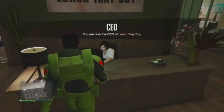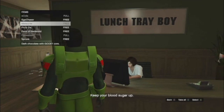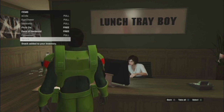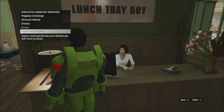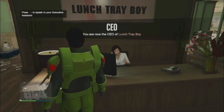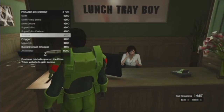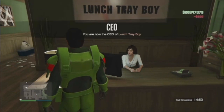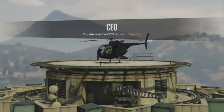Next on the list, I recommend selling your excess goods. If you have a bunker or a cargo warehouse, you get the option at your office or bunker to sell excess goods. In the footage here I'm about to sell some excess goods from my warehouse for $50,000. This refreshes every 15 minutes — both your warehouse and your bunker each pay out $50,000.